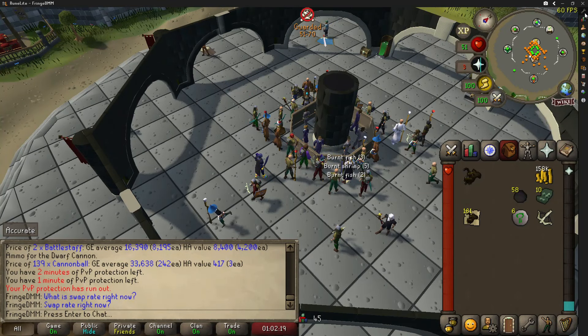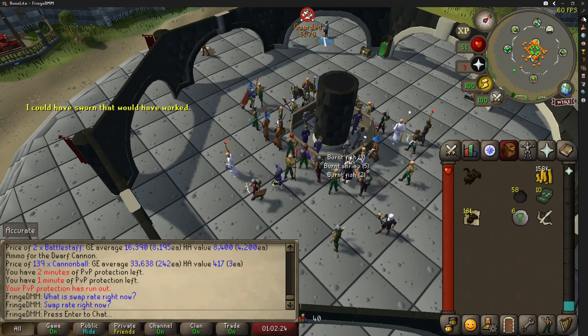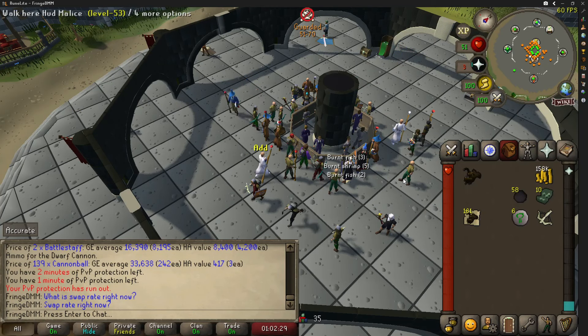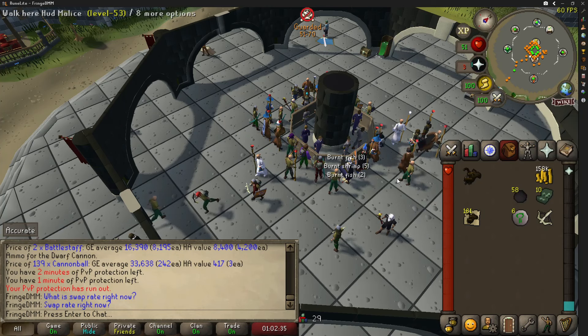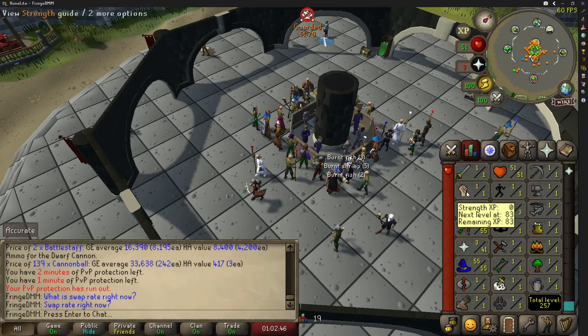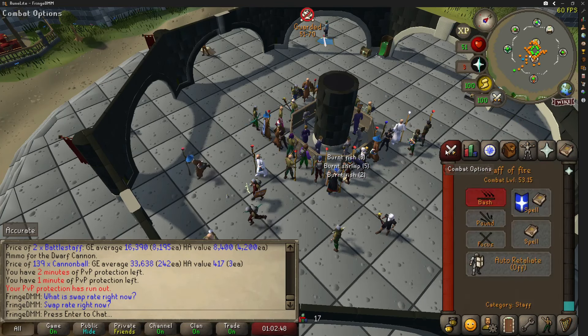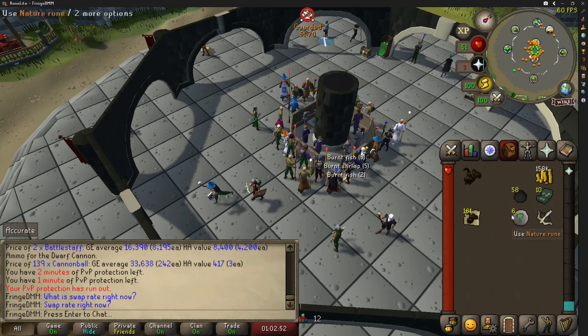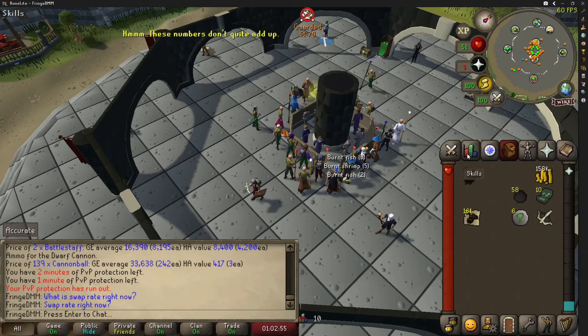Today I'm going to talk about how I managed to land 200,000 gold in raw cash, which would translate to nearly 14 million gold in the main game, while using my one hour of protection. We used the second bracket's one hour of protection — the 51 to 71 combat bracket.